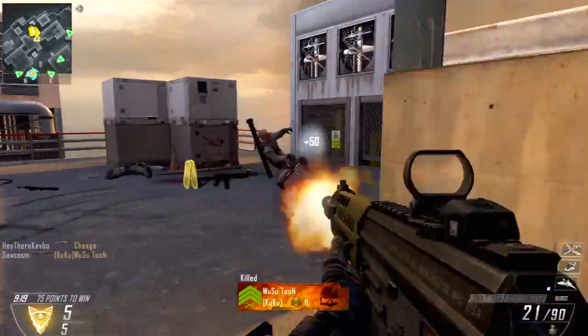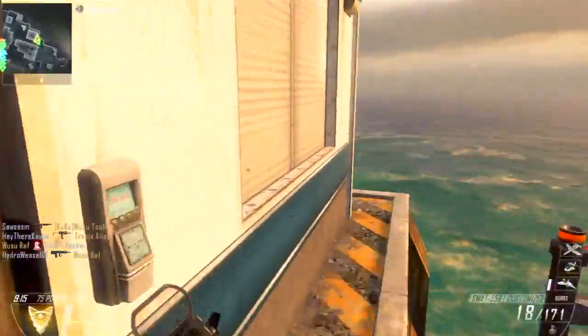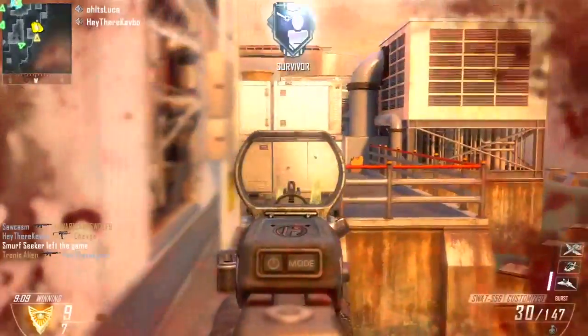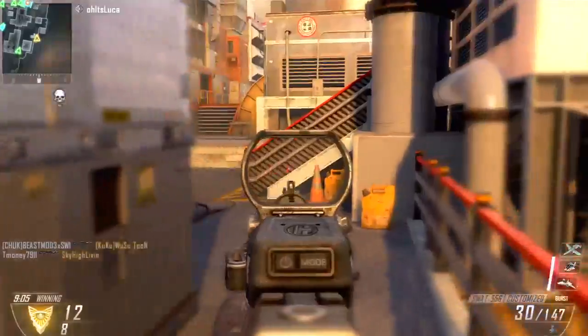What is up guys, SAUCHASM here. Today I have for you guys a quick 42-kill Kill Confirmed gameplay. Keep in mind this is when the score in Kill Confirmed was up to 75 points, even in Ground War. This is Ground War and it was 75 points for the score limit.